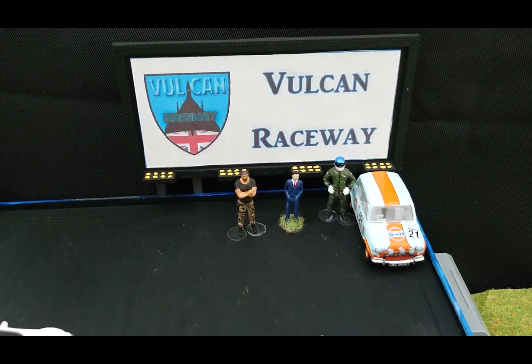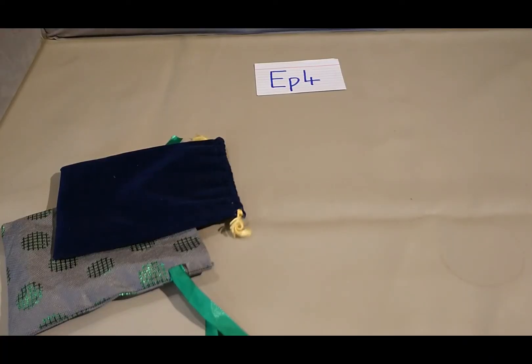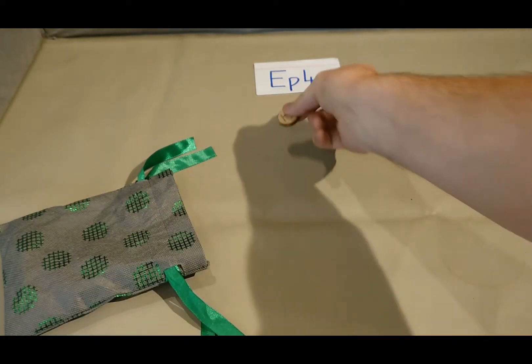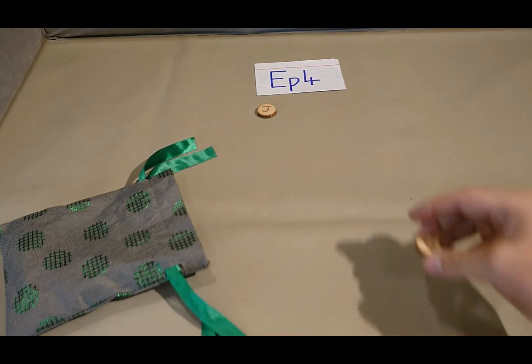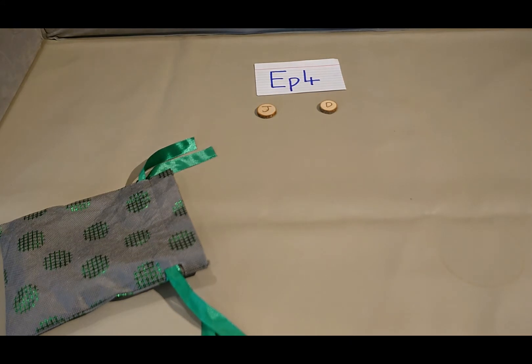Let's have a look at what the draw is going to throw us. Mini Mayhem, episode four draw. Starting off with Car J, which is the Matchbox 1964 1275S Austin Mini Cooper of Matthew Harding from WDC Racing in New Zealand, versus Car D, which is the Hot Wheels Multipack Morris Mini in green and black of Moose of GITB Racing in the USA.